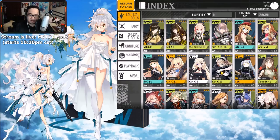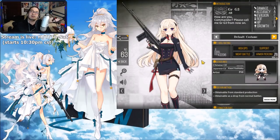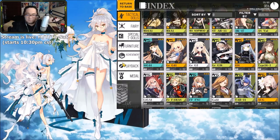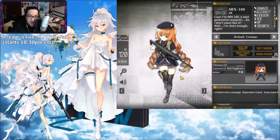Moving on to D tier waifus — these are the ones that are below average. First one is STG44: she's cute but below average for me. I'm sure her mod 3 would easily change my mind, but she just barely didn't make it into C tier. Next is G3 — I've seen the skins and the mod and she is easily at least B tier based on those, but this default skin right here has to be in D tier. Beautiful and gorgeous, but too many others stack up better.